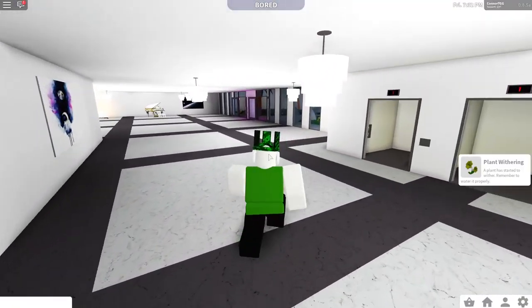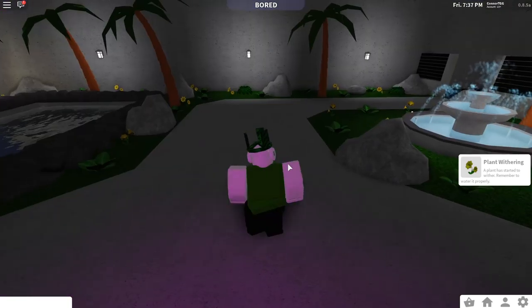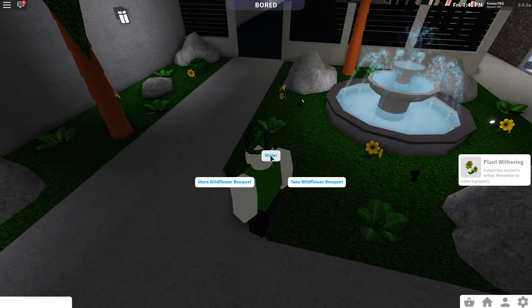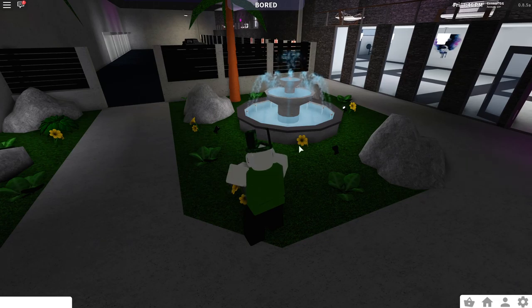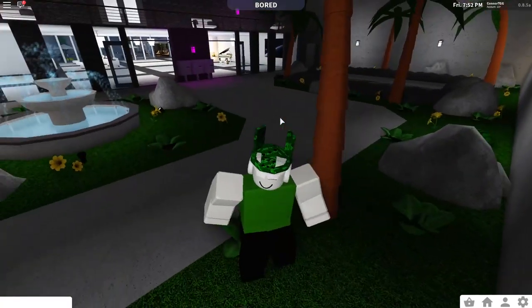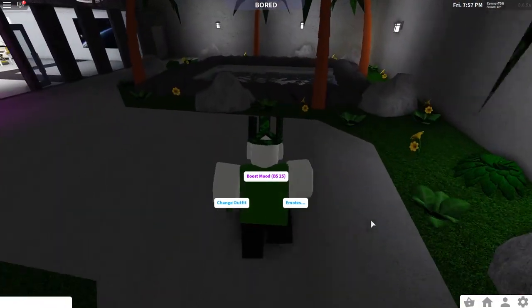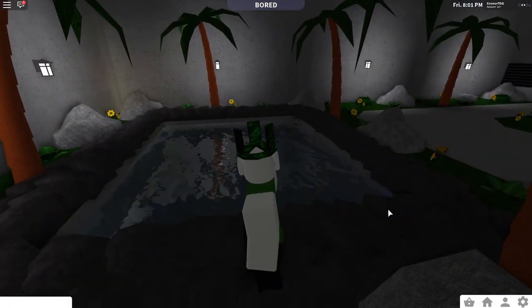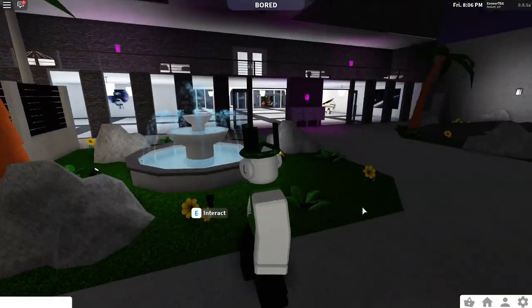A plant has started to wither — remember to water it properly. I have to water all my plants now. Look how many flowers there are — I don't know which one needs watering. I might just remove all the plants from my yard. Actually, I should add water sprinklers. I know you can grow trees now, so I should grow some. There's so much I need to add to this place — it'd be a huge project.